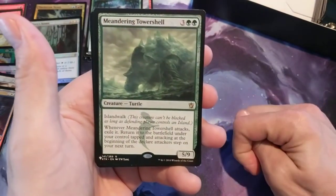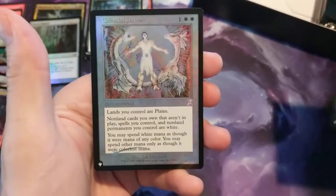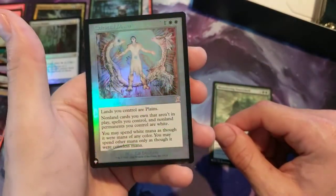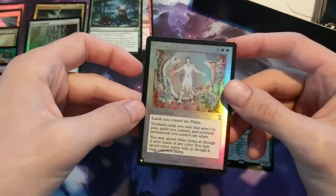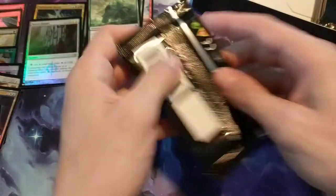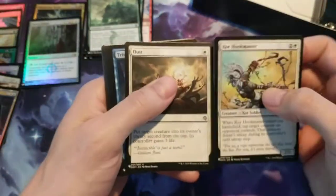Then we have a Meandering Tower Shell as a Rare — 5 for a 5/9, doesn't look the best. And then we have a Celestial Dawn with a nice foil — I love when that foil is like that. Alright, let's keep it going. Not dwelling too much on one certain card.